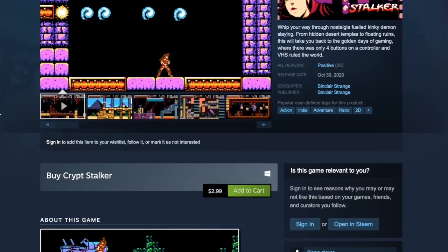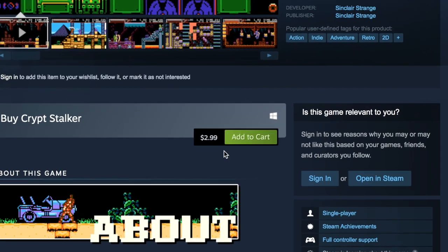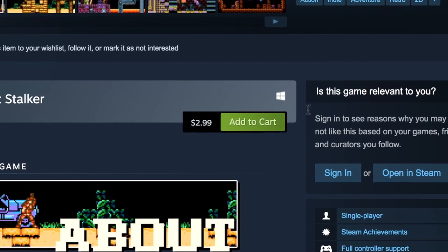So, if you are interested in checking out Crypt Stalker — which you should be, especially if you're a classic Castlevania fan like myself and need something more than Curse of the Moon 1 and 2 to bide your time — then check out Crypt Stalker on Steam for a mere $3. I think that's gonna do it for this episode of SideQuest on Crypt Stalker. I will see you next time.